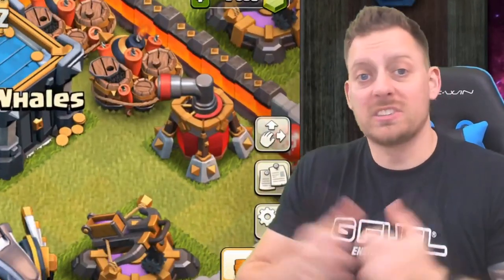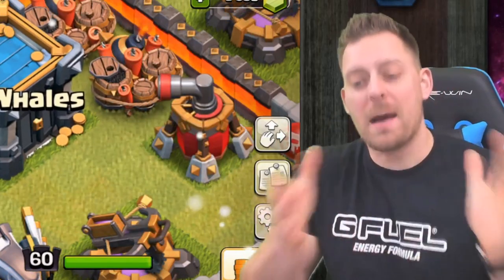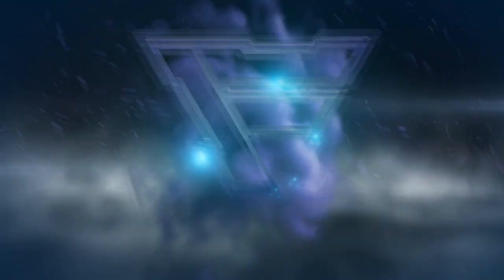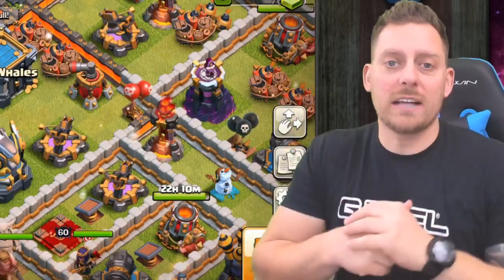What is up my friends, my name is Echo and today we're hanging out over in the War Whales, looking at three different attack strategies that utilize the queen walk. I'm asking you guys which strategy do you think is improved the most with that queen walk.